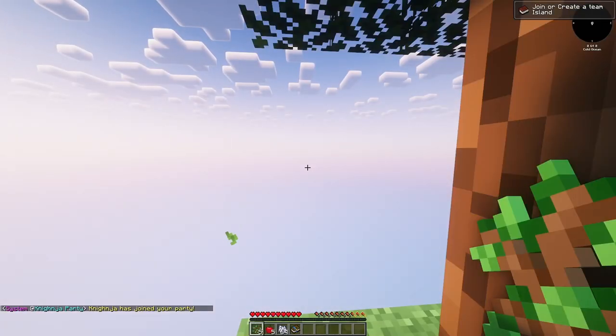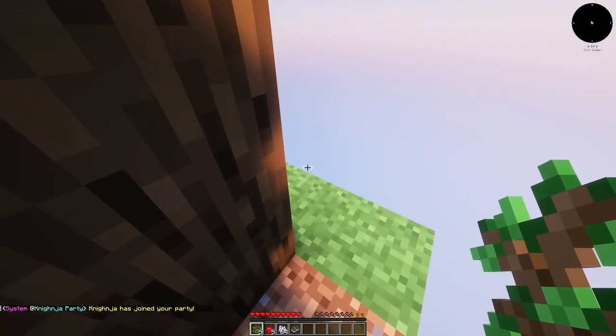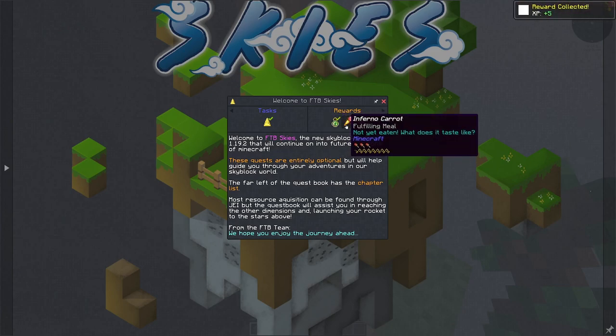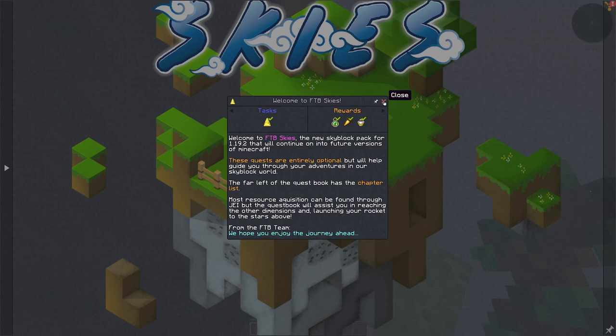Quest completed — I'm not gonna ignore any quests when I play this, so let's go ahead and get started with that. Just the welcome message kind of thing. Let's get the rewards. Ability bottle — these abilities are pretty cool. They give you permanent abilities that, say, a beacon would give you.